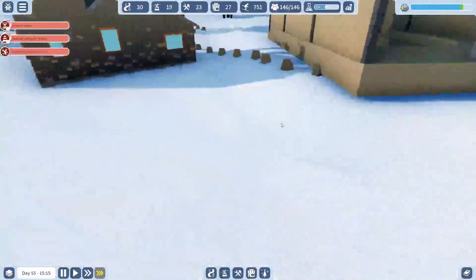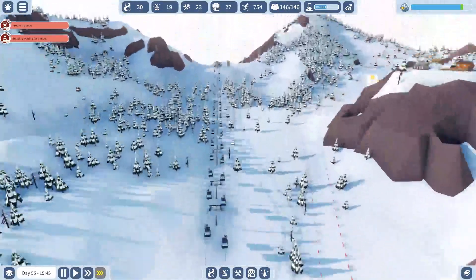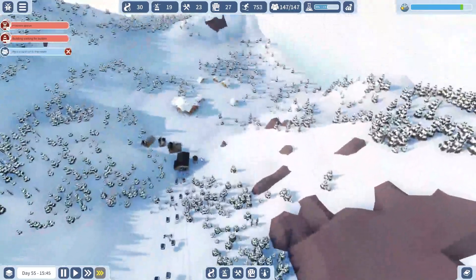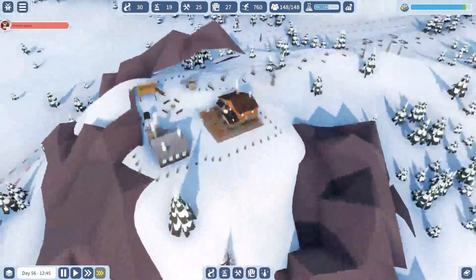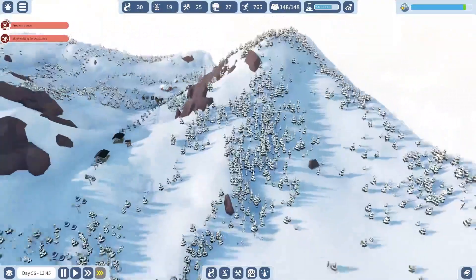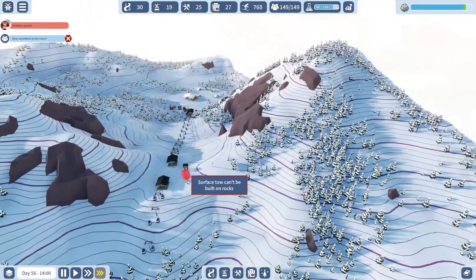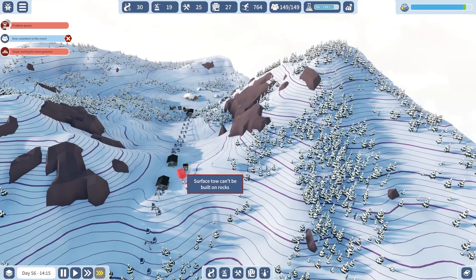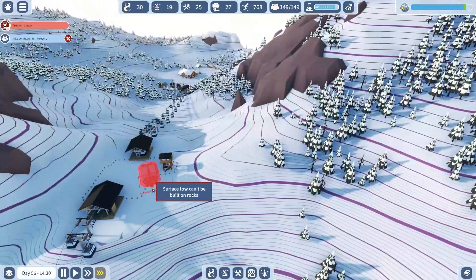We need to expand our operations here a bit. We're going to build two tea rooms — one here and another one here. I should probably add some seating areas for them to drink their tea — some picnic tables perhaps. Oh, this is a cool thing — this gondola. No one is gonna take it though because there's no reason to go to this area yet, there's nothing over here. I feel like I would like to replace this with a panoramic restaurant once I get it. Something up here would be pretty cool.